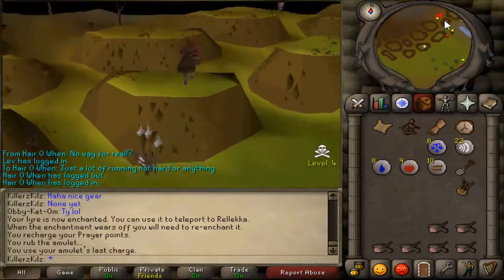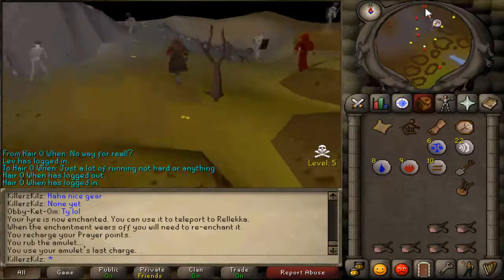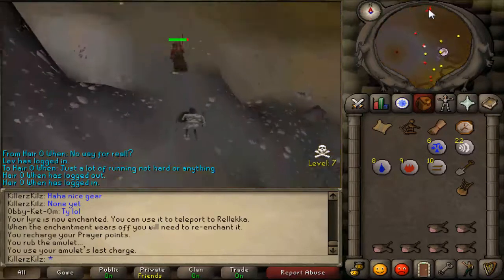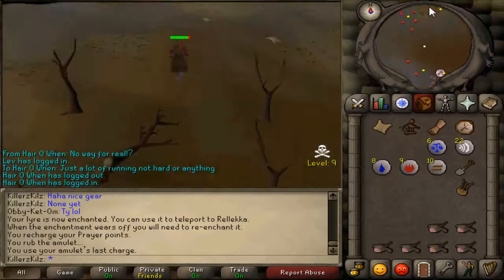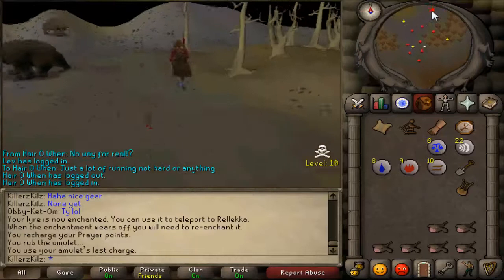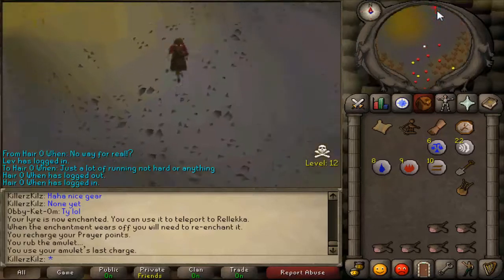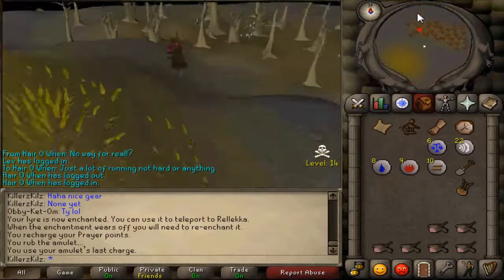What you want to do is start off in Edgeville and then just run north from the bank like so. Then you want to run slightly northeast until you get to this little water patch here, and then just run straight north and keep going.